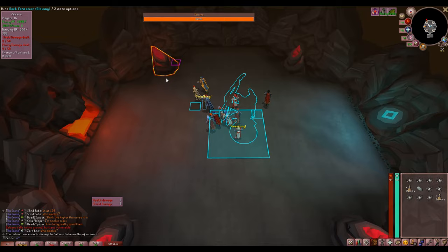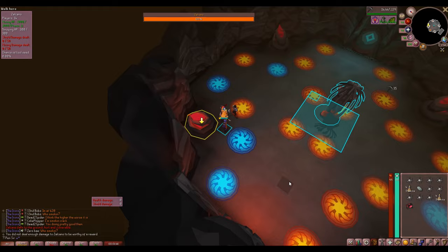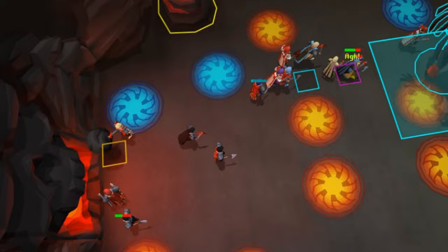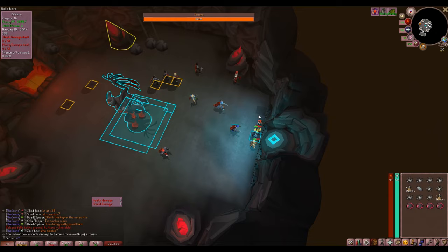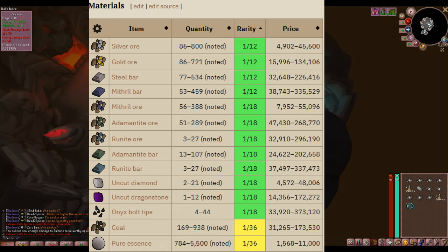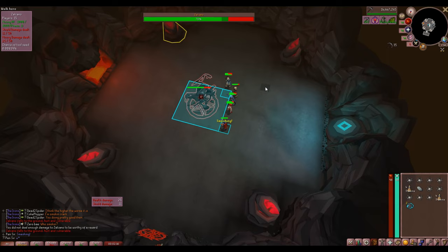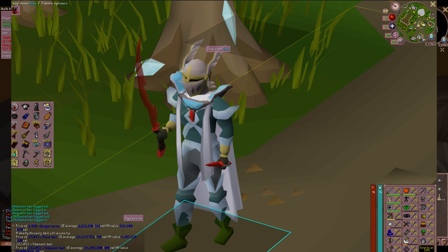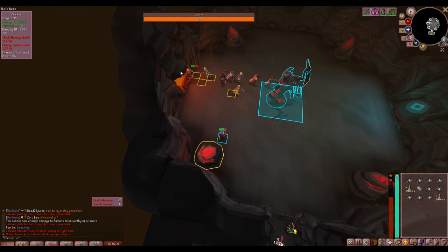I wanted to include Zalcano, but I understand some people don't consider Zalcano a boss because it's a skilling boss. Zalcano is very easy to learn, especially if you just jump into the mass world and follow the crowd for a few kills. After you get the hang of it, hop over to a smaller world or use the friend chat to find a group. The Smithing experience and Crafting experience you bank from this boss is pretty impressive. I personally went very hard on Zalcano before starting to seriously grind Slayer, so I was able to start Slayer with over 100,000 cannonballs from all the steel bars.